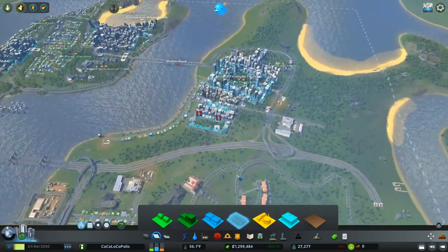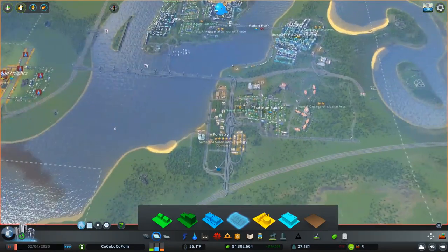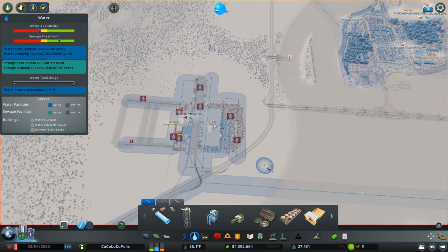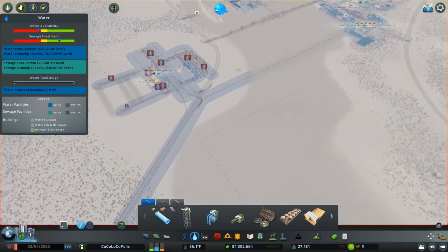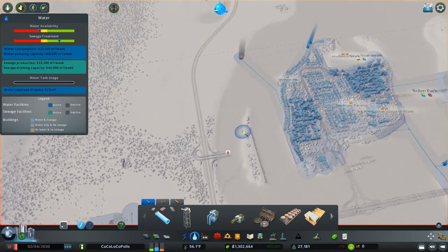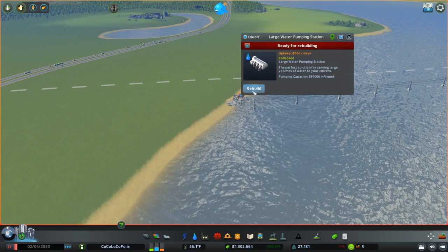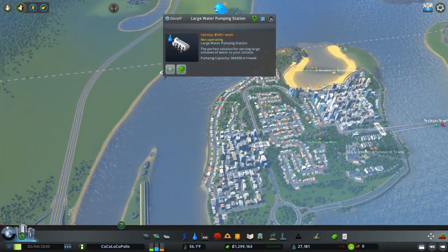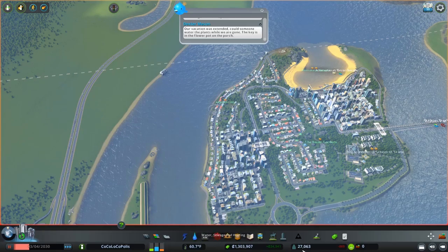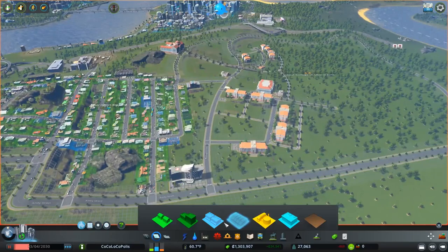We've got some area for housing, although I don't know why we're suddenly... Oh boy, what's going on over here? Oh shoot — we lost some connections from the earthquake. Water is not going well. You need to be rebuilt? Okay, that explains a lot. There we go — that could be why we're starting to lose people. That kind of sucks.